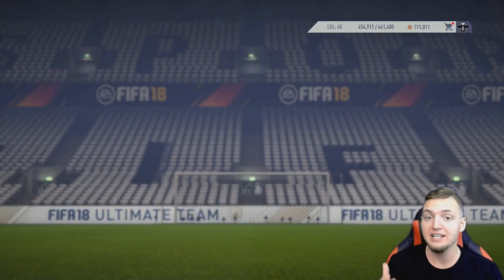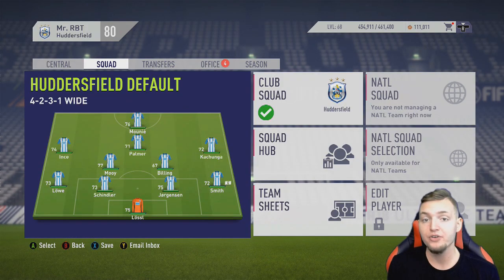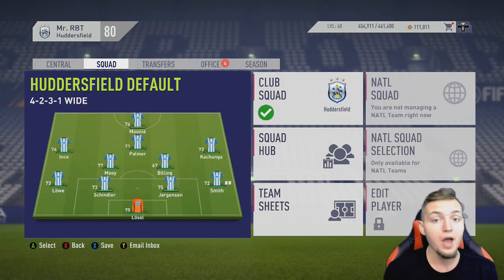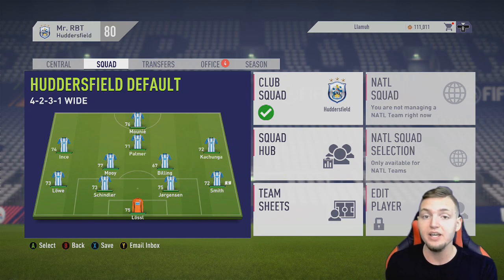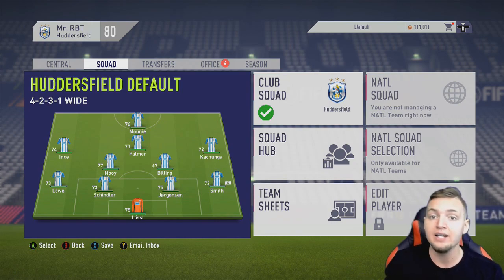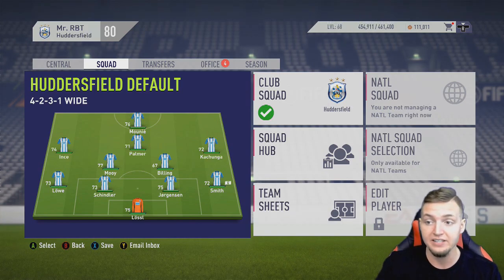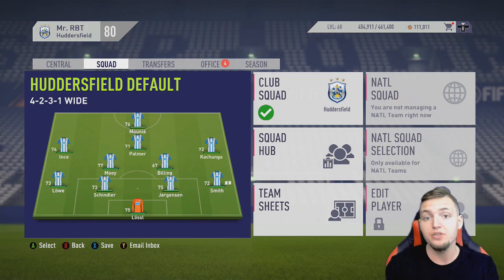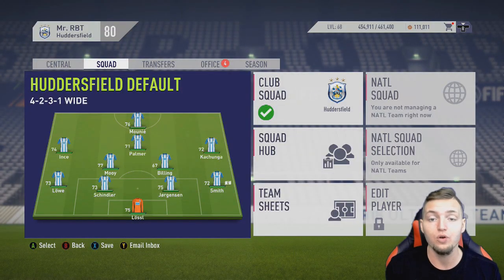We're going to test out how much a 99 overall striker actually improves a team. This is something I did last year on Madden 17 — testing how much a 99 overall player at a specific position actually improved the team. We picked Huddersfield, simmed a season with the regular squad, then in a second simulation added in the 99 overall striker to see the improvement. The difference between the two seasons will be the improvement you get with the addition of a 99 overall striker.